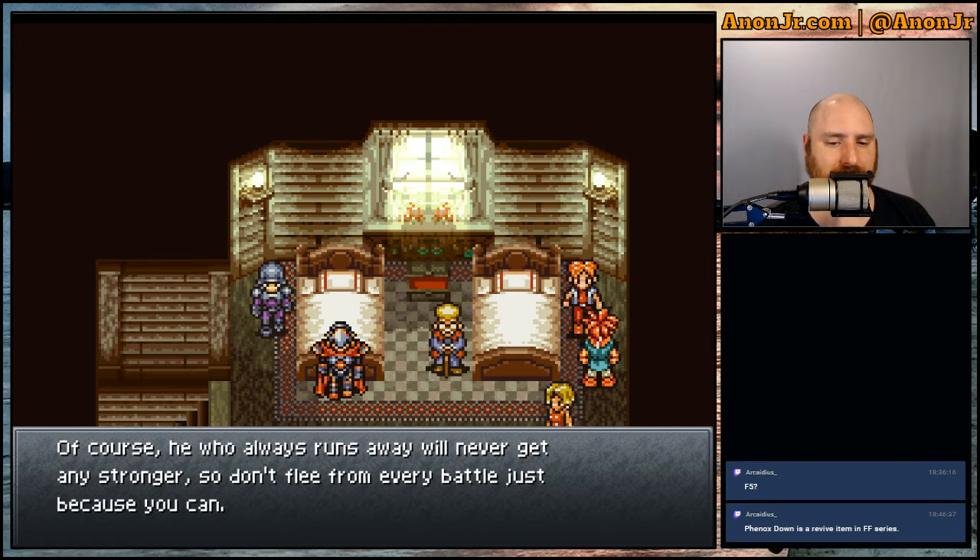He who always runs away will never get stronger, so don't flee every battle. Most battles in this game are technically optional — you can avoid a lot of them by creatively walking around the map. If you're adventurous, you can try reaching the End of Time at a level below 9 for a very special encounter, but that's not the kind of challenge we're doing this playthrough.